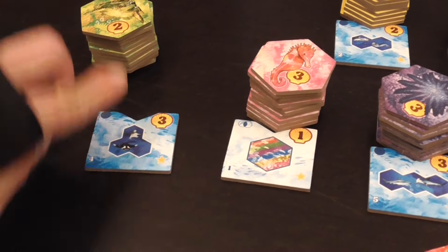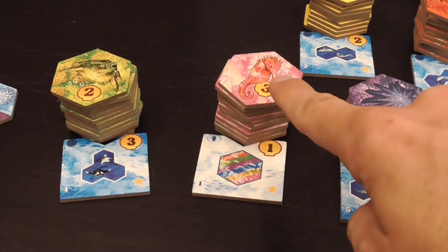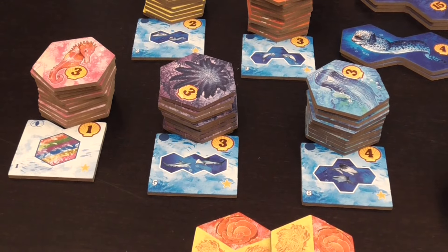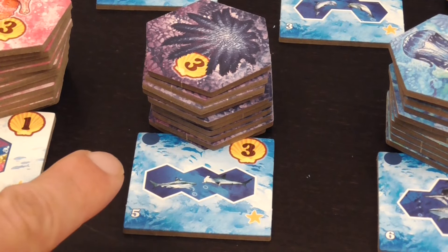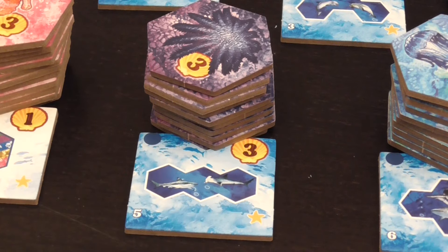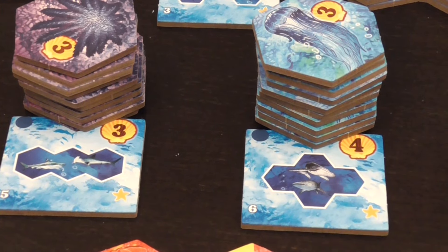The animal adjacent to that scoring tile, if that is in play at all, will score an extra point for each animal adjacent to it — to that type, including itself. The ones showing large animals all score the same way: for each tile of that type that you have, you will score three points for each small animal of that type that you have, anywhere on the board. The same applies for another one: each large animal that I have will be four points for each animal of the associated type.